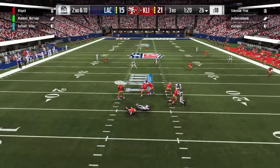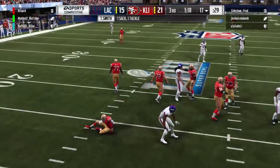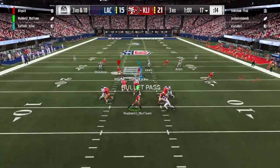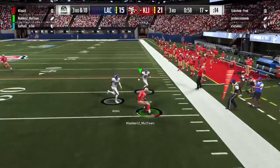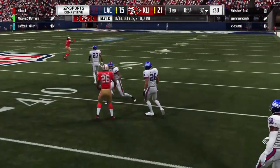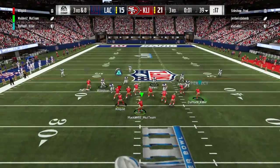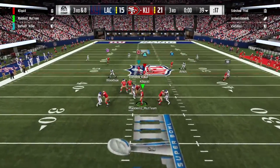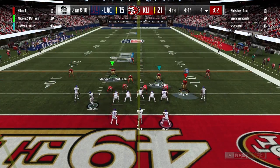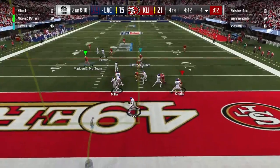We're able to stop them, but their pass rush is starting to get to us — that guy just came through completely untouched, no idea how they did that. Third and 18, a nice dump-off pass trying to play for field position. Nick makes a nice play with his user and picks up the first down, but unfortunately shortly thereafter they get another sack to end our drive and we end up punting.